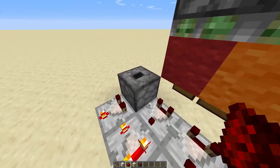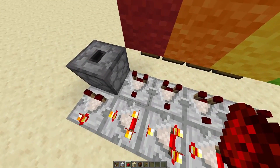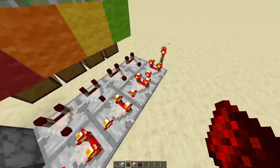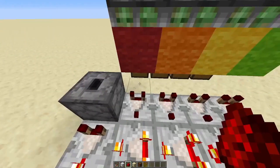I am using a dropper because if I were to use a torch, it would affect this comparator right here. So 15 minus 15 is obviously 0.